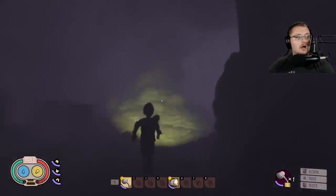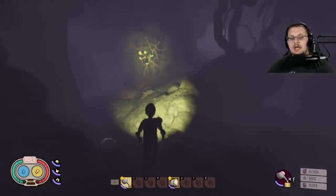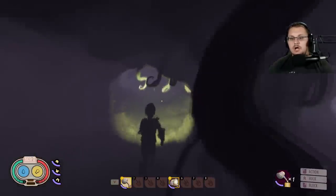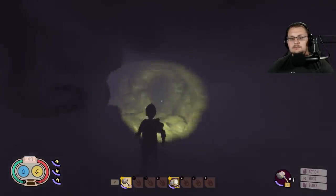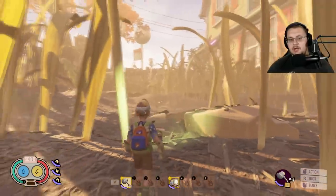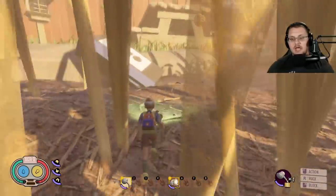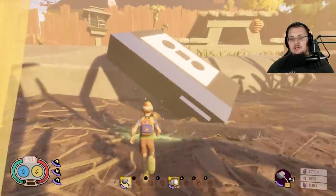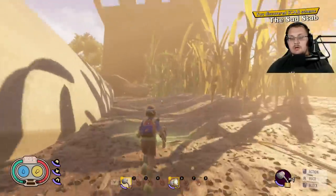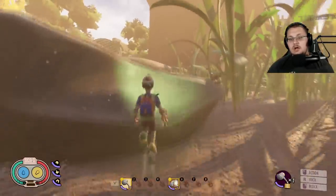Next is the Sad Stab scabby, hidden underneath a cassette tape in the backyard. It's super easy to get to — as soon as you leave the ant hill, just turn west and run straight west. You will come upon a cassette tape player, and right underneath it is your Sad Stab scabby.